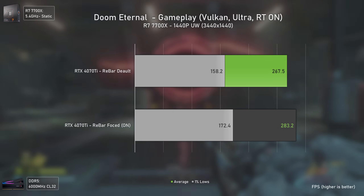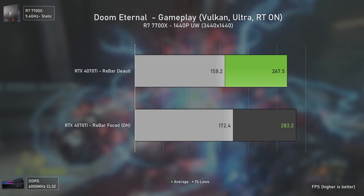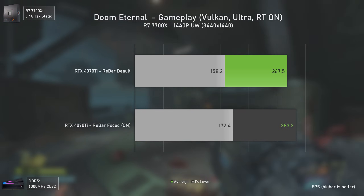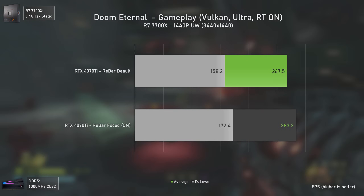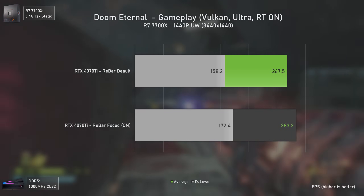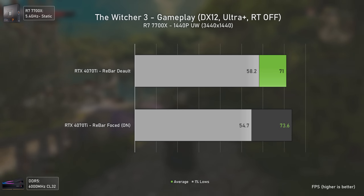Doom Eternal also presented a nice performance uplift when force-enabling Resizable Bar on the RTX 4070 Ti at 1440p ultrawide. We went from 267.5 to 283.2 average FPS — a 5.8% increase — with a slightly higher 8.9% increase in 1% lows. Not massive, but free performance is free performance.